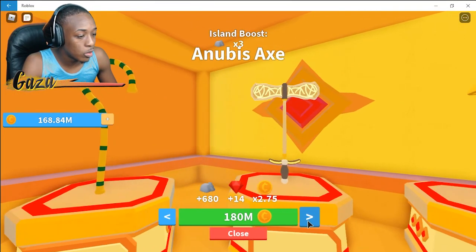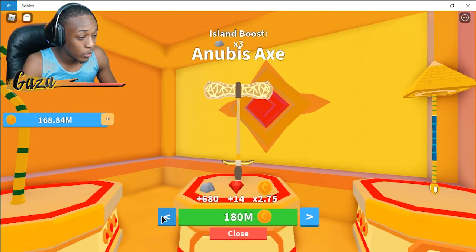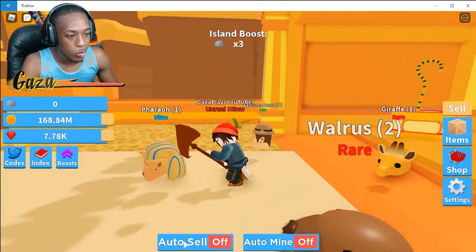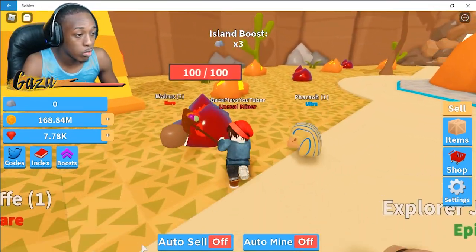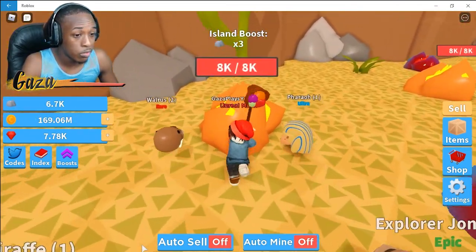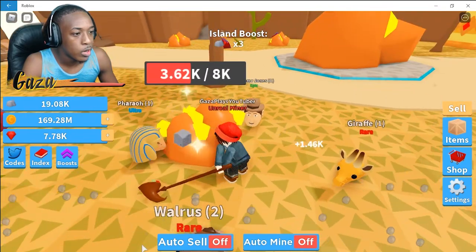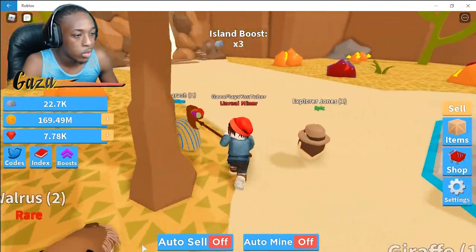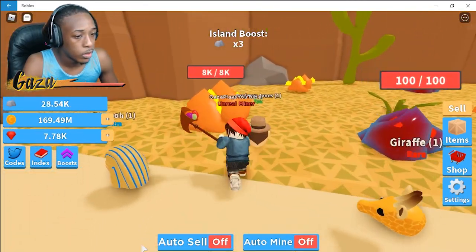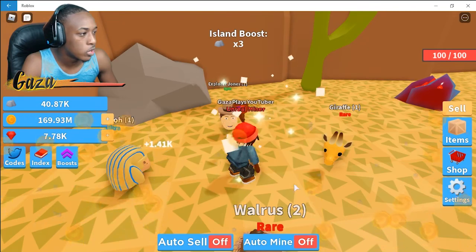One tool is 60 million and the next one is 180 million, so I'm actually going to wait and get the 180 million one because it's going to be way better — we only have a little more to go. We can get there just by breaking these ores right here for some coins. This will definitely be helpful, and we're also getting ore as well, so that's pretty good.